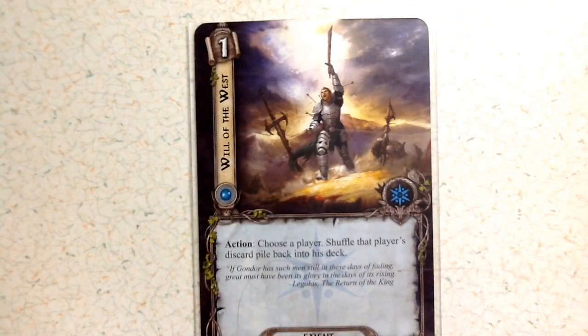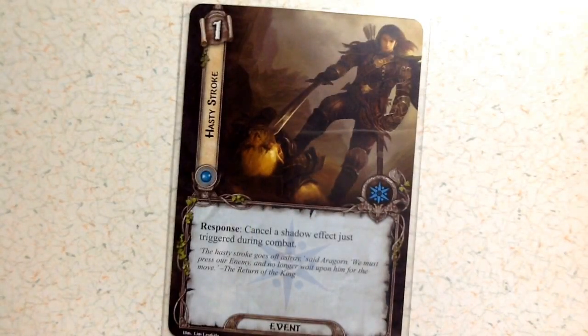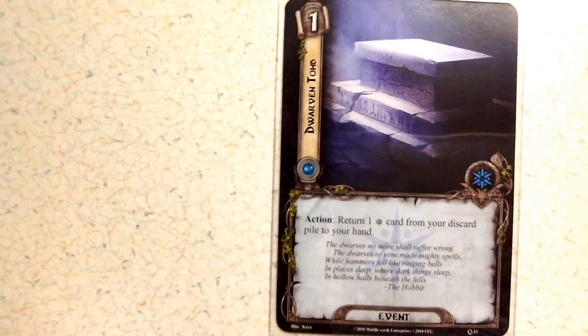Will of the West costs one: action, choose a player and shuffle that player's discard pile back into their deck. You get two of those. Hasty Stroke costs one: response, cancel a shadow effect just triggered during combat. You get two of those. Dwarven Tomb: action, return a Spirit card from your discard pile to your hand. You only get one of these so you can't continuously loop it back.